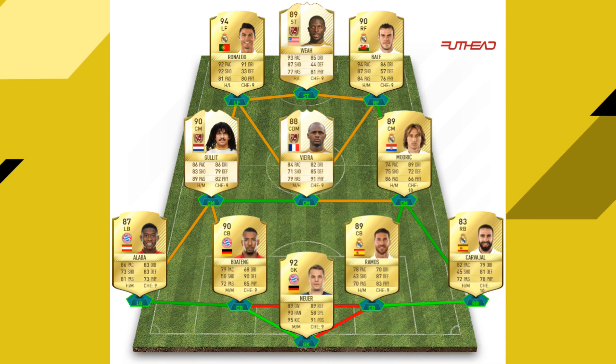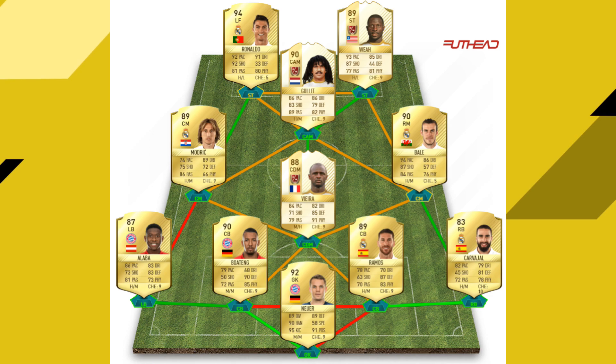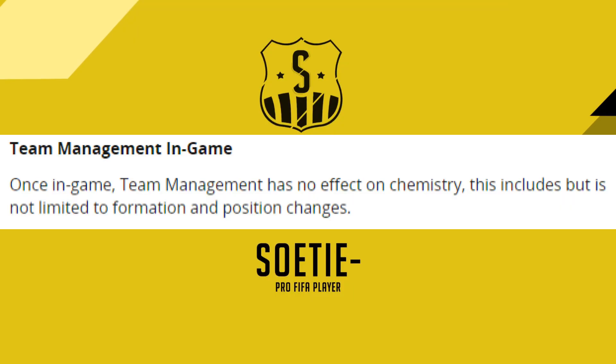Now that we know this information, we could start with this team where everyone will be on full 10 chemistry, and then in-game switch back to this formation. Every single player will still have 10 chemistry, because as you can see from the EA statement, chemistry styles do not change when you do team management in-game.